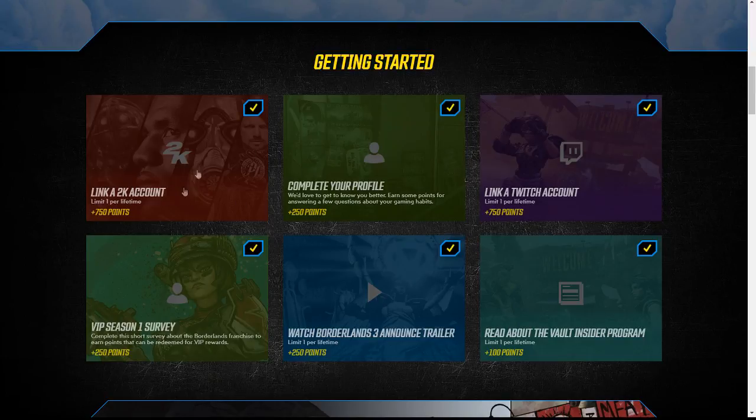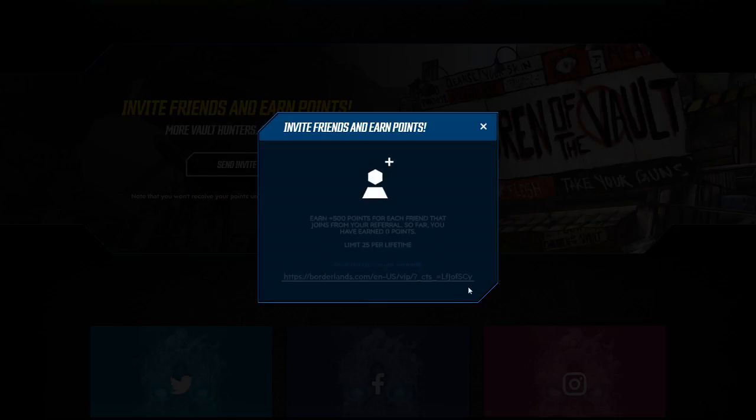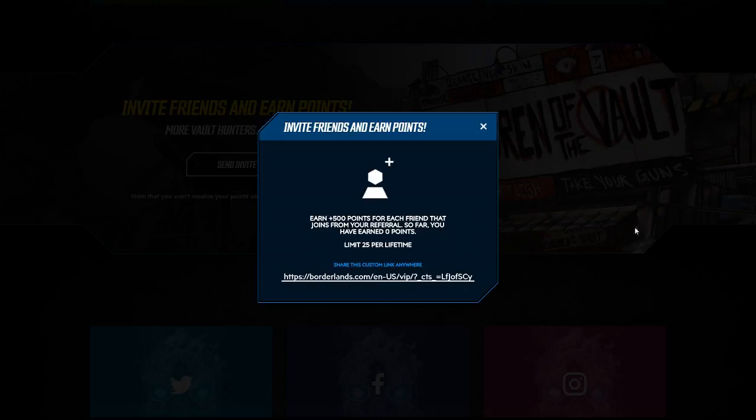Some of the ways to get started earning points: link your 2K account, complete your profile, link your Twitch account, watch the Borderlands announcement trailer, read the Insider program, and do the survey for VIP Season 1. Also, this is the link I was talking about — it will be in the description down below, so make sure you click on it if you're not signed up for Borderlands VIP yet.